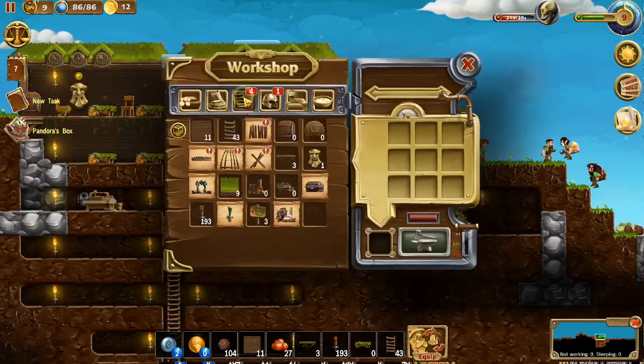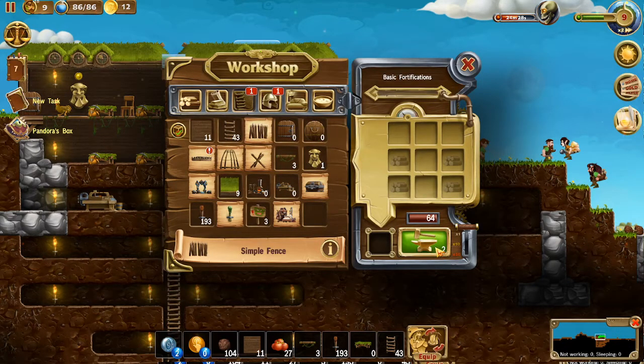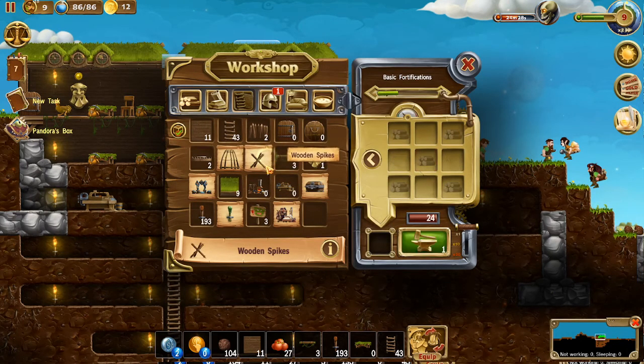Let's go into crafting here and we're going to make one of each. We'll make a simple wooden fence and then a wooden trap. For the cage we need rope, which we don't have. We'll go ahead and make some spikes. That is putting us up a little higher. We'll drag the traps and spikes down into position. And I guess we'll make a couple more spikes to finish up basic fortifications.